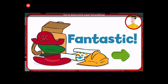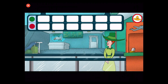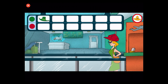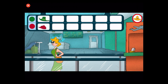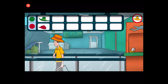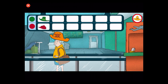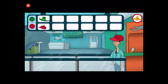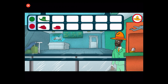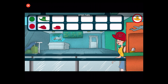Fantastic! You're doing some super hat grabbing. Click on all the green hats and red hats. Good eye! Great! Whoops, we don't need that color. Click on all the green hats and red hats. All right! Whoops, we don't need that color. Click on all the green hats and red hats.